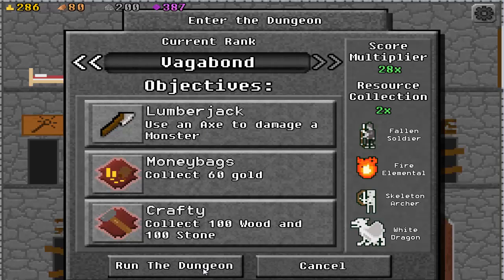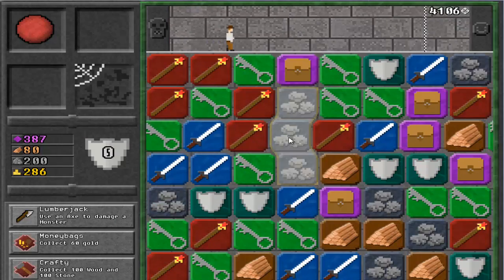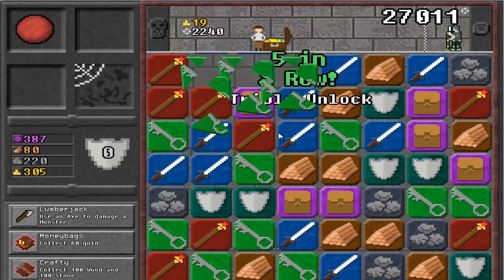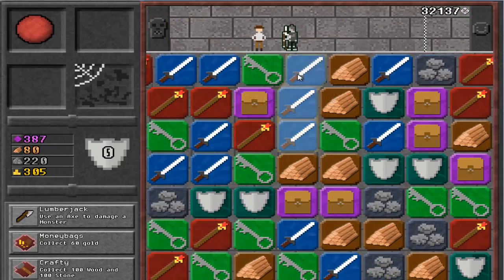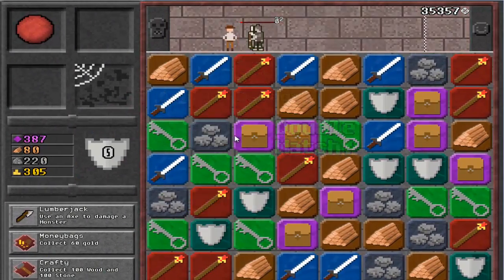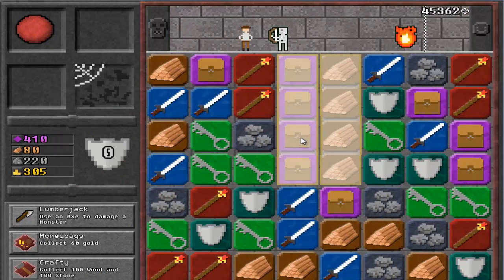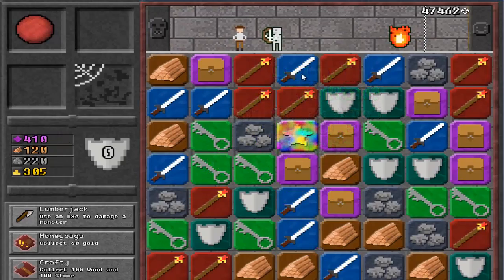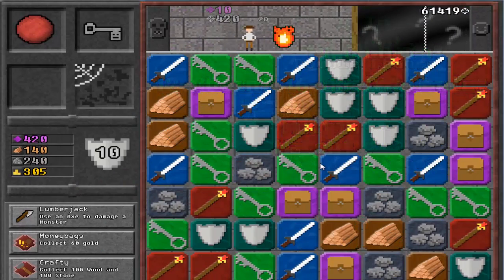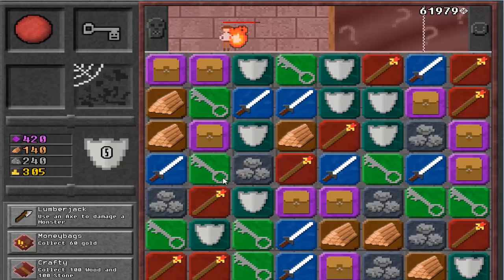Collect 100 wood and 100 stone. Let's start with that. The triple unlock! Oh crap, it wasn't enough. Bam! When does it actually do hit or anything? What the hell did I just do? Holy crap! That's too intense!